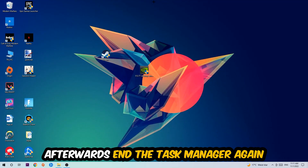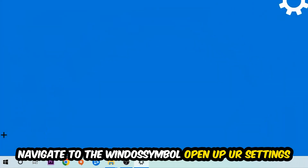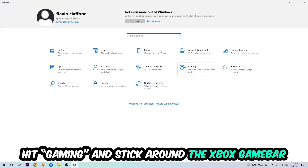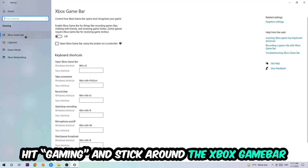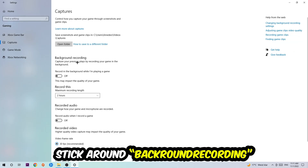Navigate to the bottom left corner, click the Windows symbol, open up Settings, and hit Gaming. Stick around Xbox Game Bar and turn this off, because the Xbox Game Bar doesn't really come with any benefit — it only impacts your performance negatively.